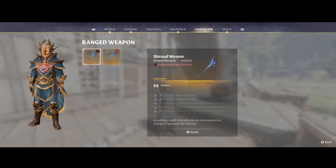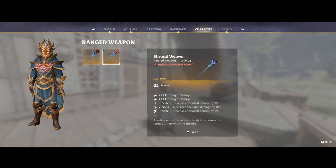Now the Shroud Weaver itself, when you first get it, drops with the highest amount of base damage which is 55 in the game. It drops as a level 30 weapon. This is one of the very few weapons in the game that drops as a level 30 — most weapons drop as level 25s or level 23s in the end game. And when you fully upgrade it, it comes out as a level 35 weapon with a base damage of 62 power.